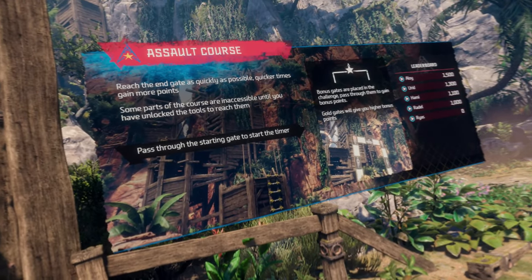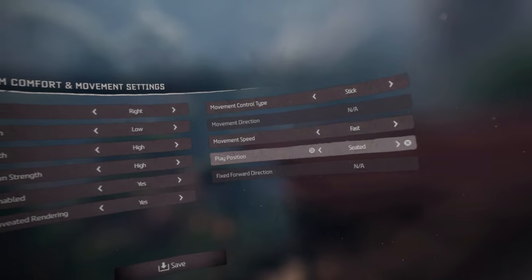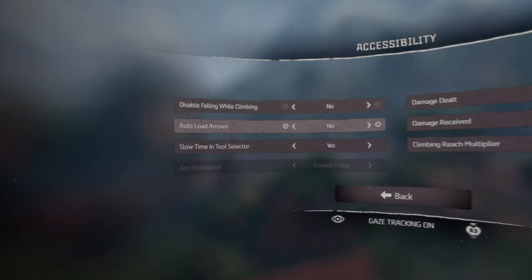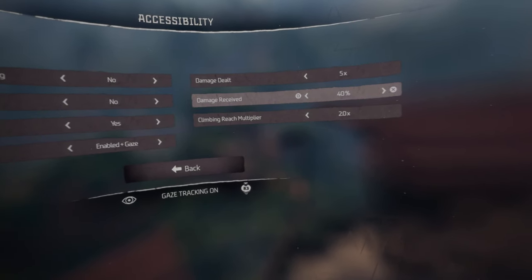For this, it's really critical to get your settings right. I have my movement speed set to fast. I'm in the seated position — that doesn't really matter. In the accessibility menu, I have slow time in tool selector set to yes, and my climbing reach multiplier set to 2.0.